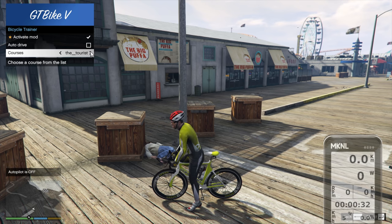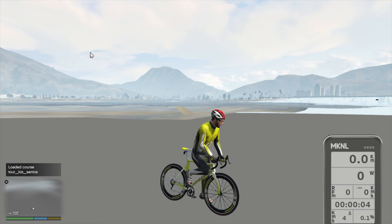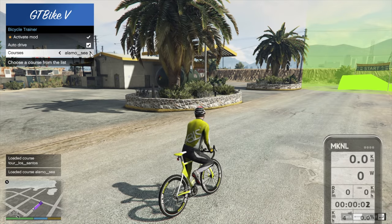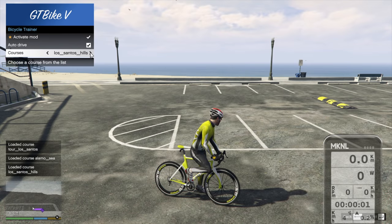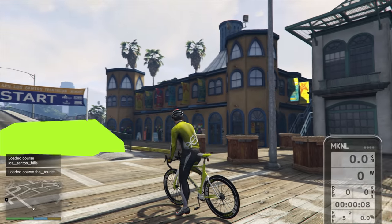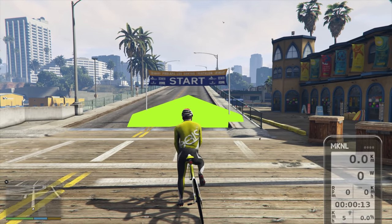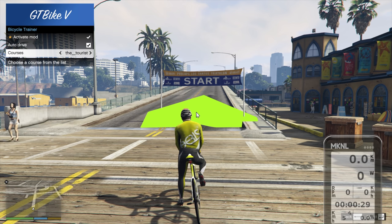Courses: we have four predefined courses — The Tourist, Tour of Los Santos, Alamo Sea, and Los Santos Hills — plus no course. We can turn auto-drive on or off. Auto-drive on will self-steer for you along its preferred random routes; turning it off means you steer yourself with the keyboard or any steering input device. Leaving auto-drive on we simply start riding. F5 again to close the menu, and there's our start — what appears to be the Santa Monica Pier, but it isn't.